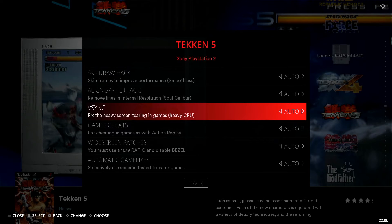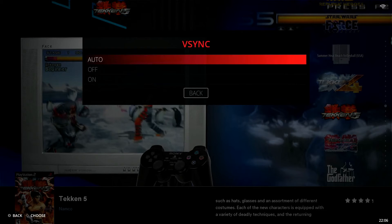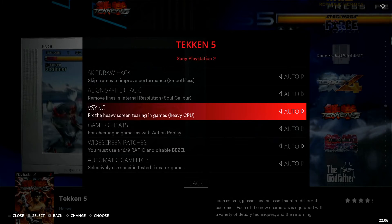Next is V-Sync, which fixes heavy screen tearing in games — pretty self-explanatory. If you're experiencing screen tearing, go in here and just turn it on. It's a simple on or off, no number settings or varying adjustments needed. If you jump into a game and notice considerable screen tearing, come back out, go to V-Sync, and turn it on. It's off by default, so make sure you enable it if you're dealing with screen tearing.